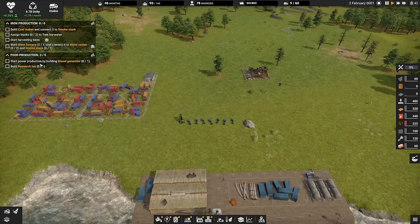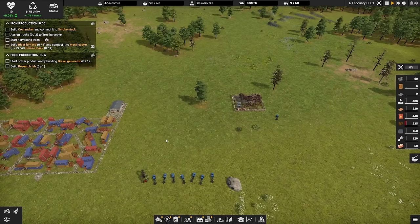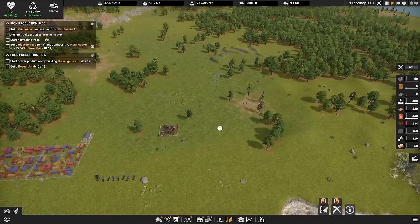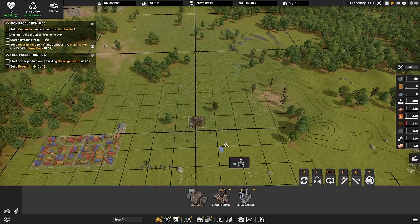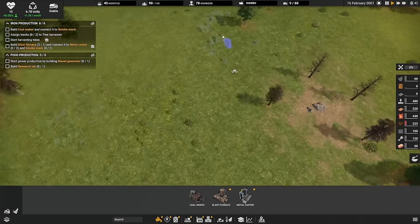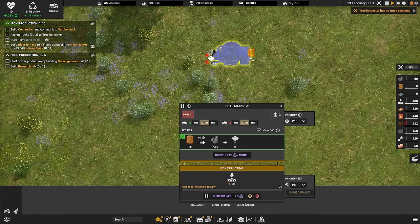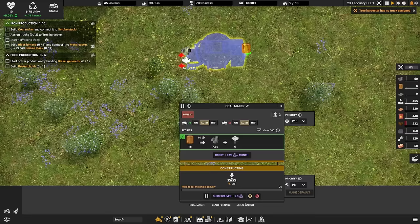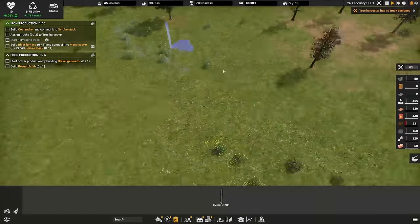We can start here with what we need to get going: start power production by building a diesel generator, build a coal maker, and a smoke stack. This is a factory game but it also has elements of city building, which is interesting. We'll start by clearing some trees — taking those in the middle because they're most in the way. We're making a coal maker, which basically takes wood and makes it into coal. It has inputs and outputs: wood comes in and goes out as coal and pollution, so we also have to manage pollution with a smoke stack.